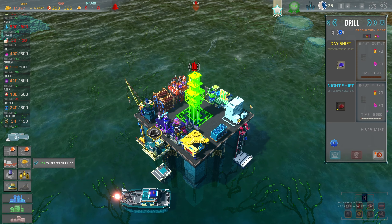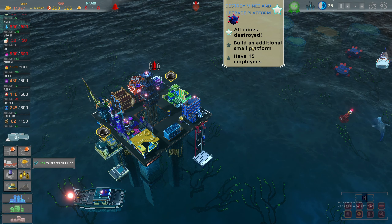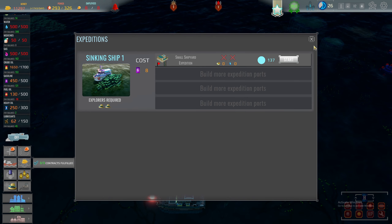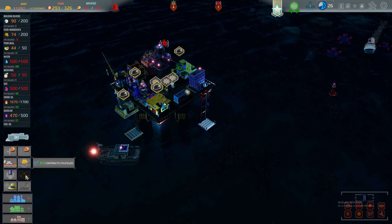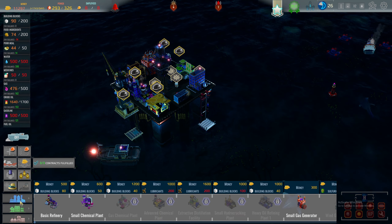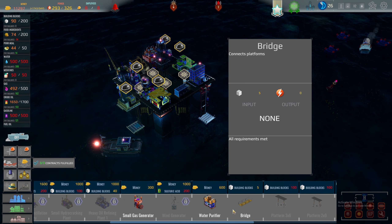Let's continue on for a moment — I don't know how to build an additional floor. No idea. I'm thinking it's something I need to unlock and then it'll be in one of these things. Advanced stuff — wind generator, water generator, bridge platform — there we go. We'll just build it ourselves then. We need more building blocks.